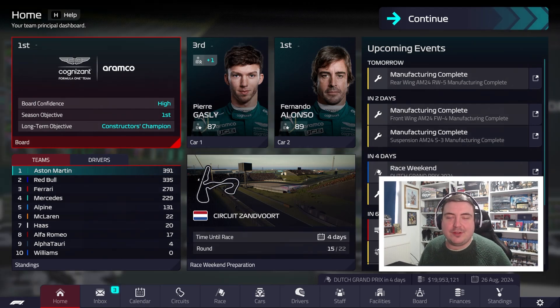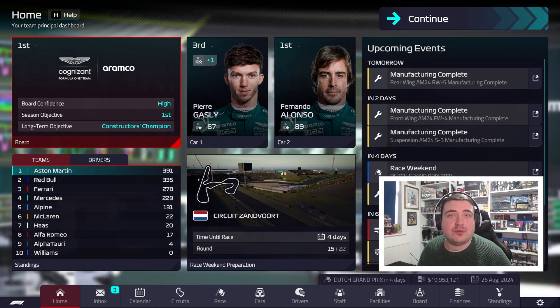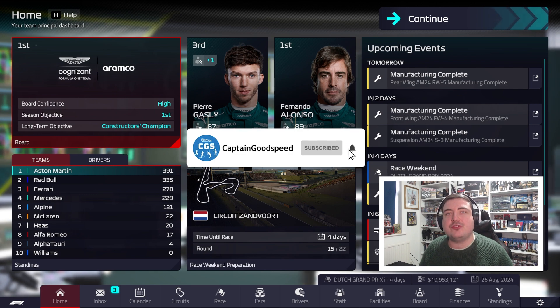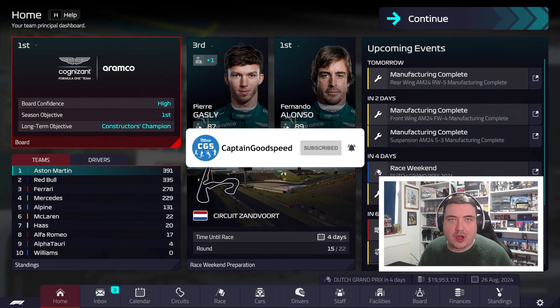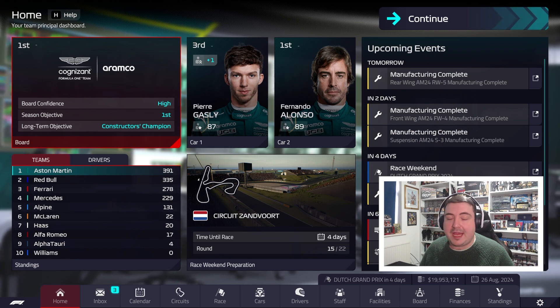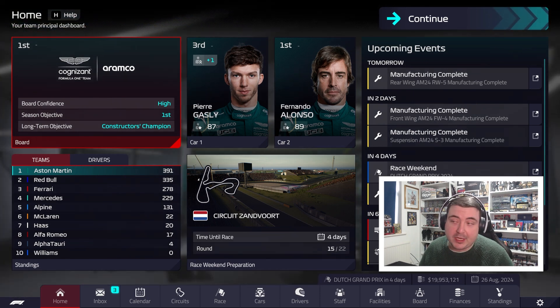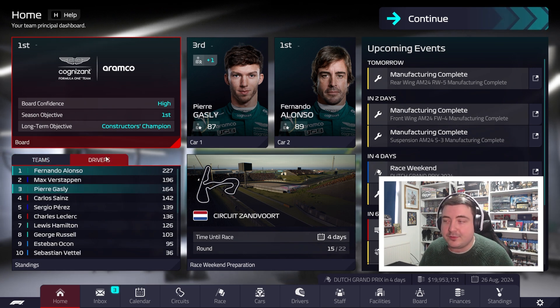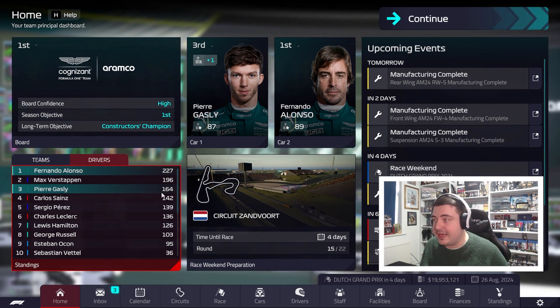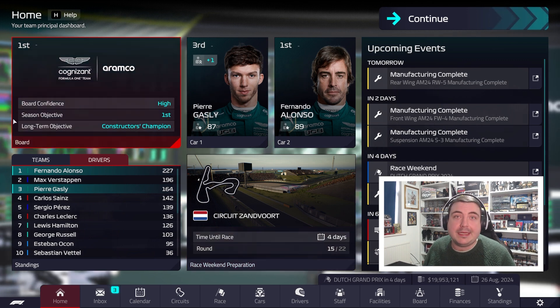Hello, how's it going? Welcome back to some more F1 Manager 2022 and another part of our Aston Martin career mode. Today we are back with the Dutch Grand Prix in Zandvoort. The championship is hotting up. We took a brand new engine with Fernando Alonso last time out and that was a bit tricky for him to get back through the field in Spa. Managed to get some points, which is brilliant, but his lead has been chopped down to 31 points over Max Verstappen.